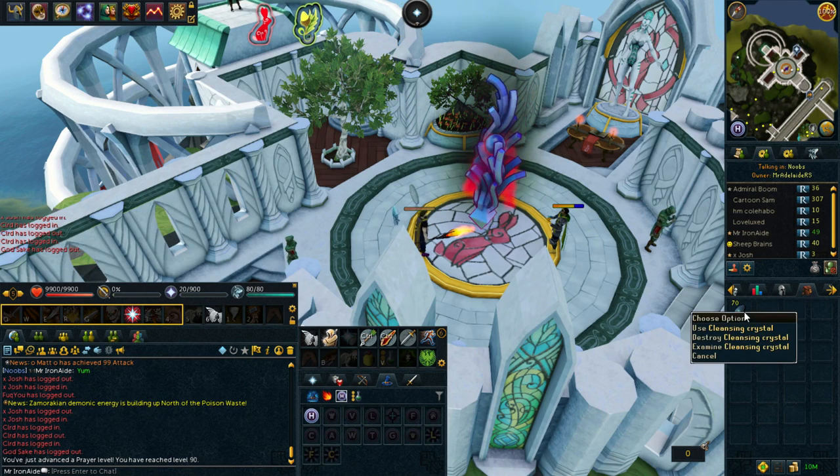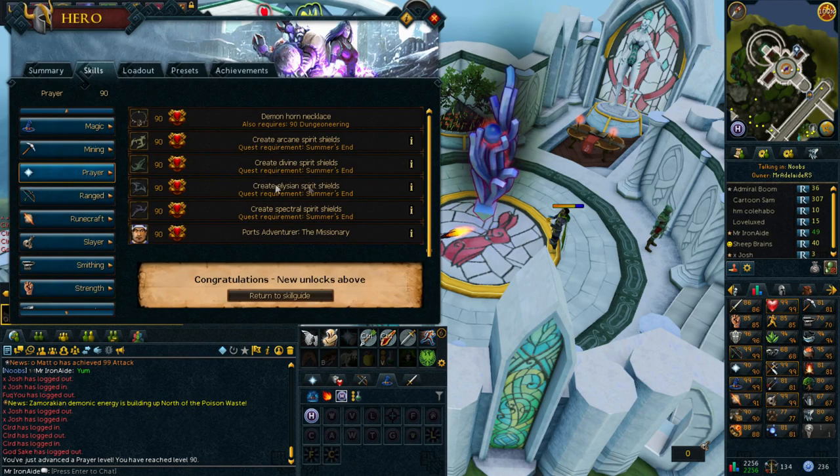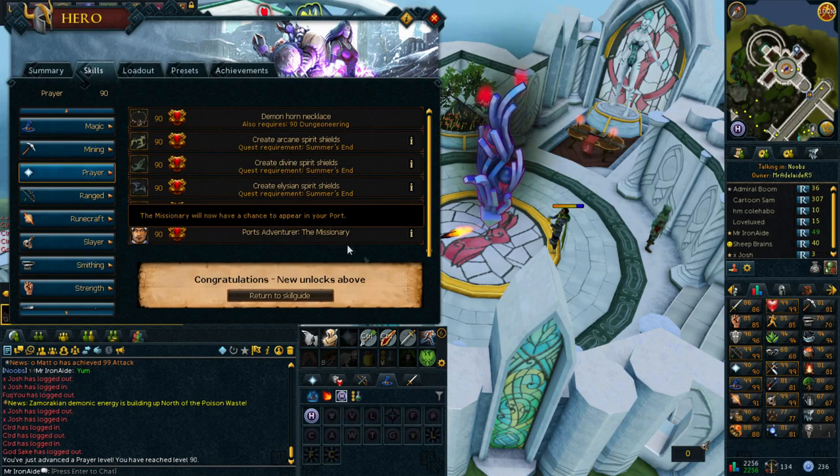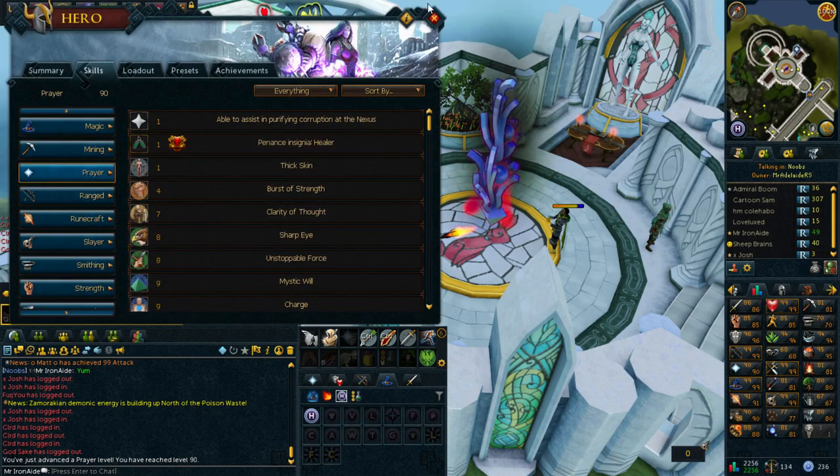500k — that's all I need. I've got 70 cleansing stones. We're in business boys! New port stuff too — cool. Yes guys, one more level and we can do our superheating.